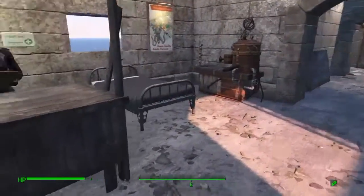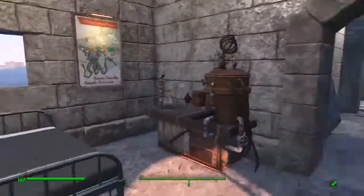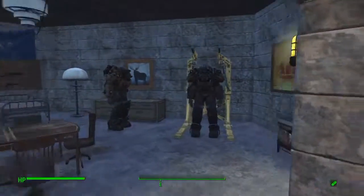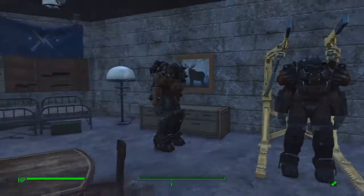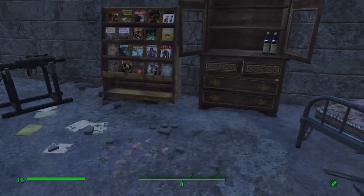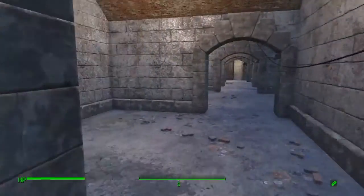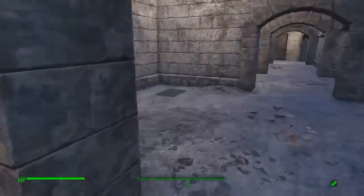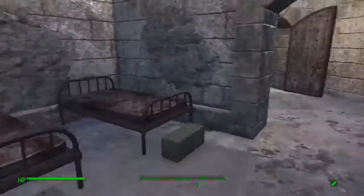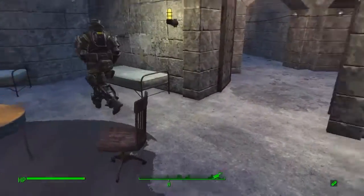A couple of places for people to sleep. My medic station is currently here — Curie is my medic when she's not traveling with me. General's quarters, a place to work on power armor, and a few weapons ready to hand if something happens in the middle of the night. More sleeping space, somewhere to put a merchant at some point, another place for a merchant, and more sleeping spaces. I might make this into more of a break room at some point.